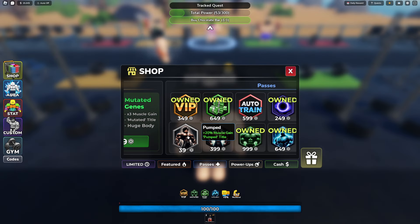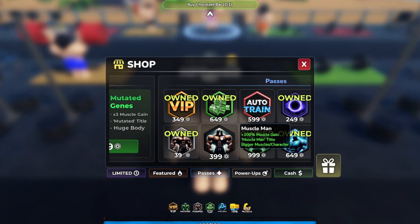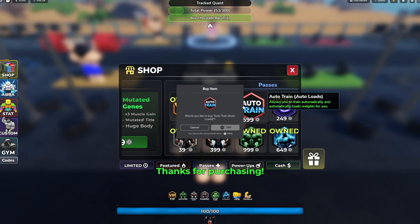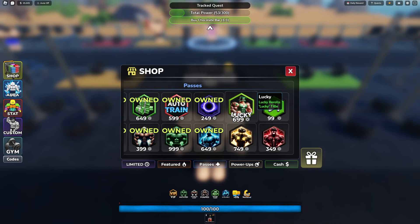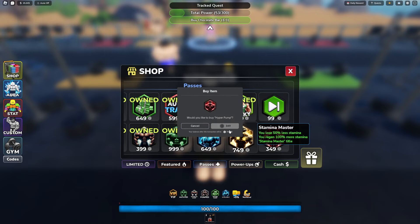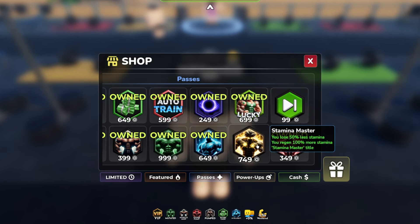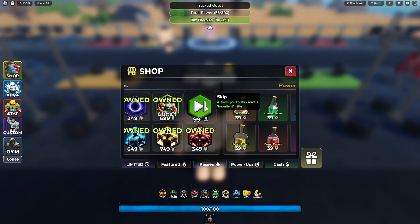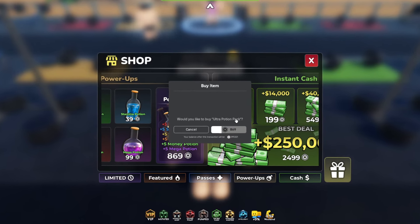Now we're gonna get Pumped, which will get us 20% muscle gain. We're gonna get Muscle Man, which will get us 100% muscle gain. We're gonna get Auto Train, which will allow us to train when we're AFK. We're gonna get Lucky, which will hopefully make this game a lot easier. Hyper Pump gets us 100% pump and the Hyper Pump title. We're gonna get Stamina Master — you lose 50% stamina but regain 100% more stamina — and then Skip, which allows us to skip rerolls.